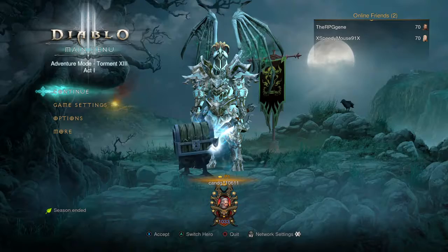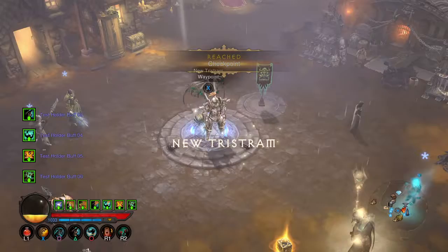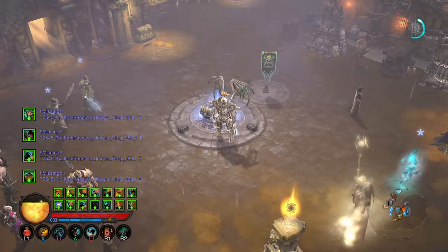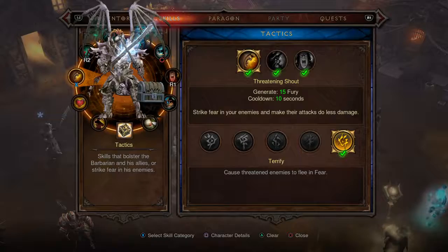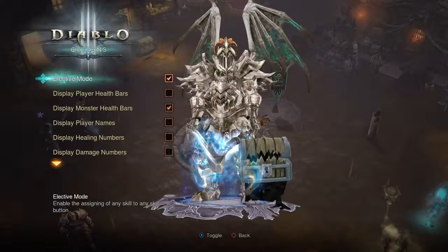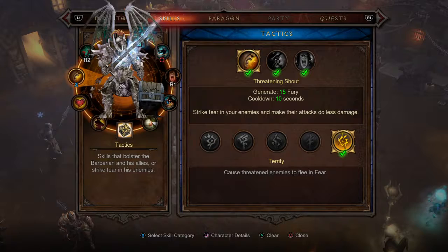I'm on paragon 1033 jumping into Torment 13. First thing: you do have to be a level 70 barbarian to run this build specifically, because you have to have specific skill sets. For those specific skill sets, you're going to want to go into your options, then gameplay, and turn on Elective Mode so you're able to put whatever skills on whatever buttons you want.